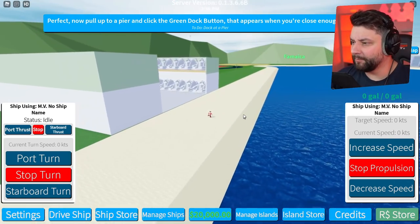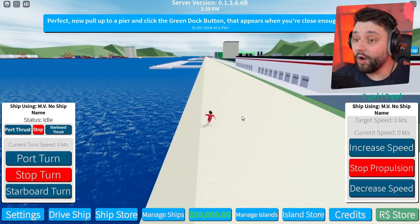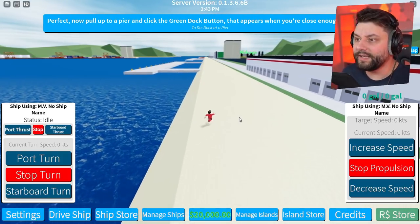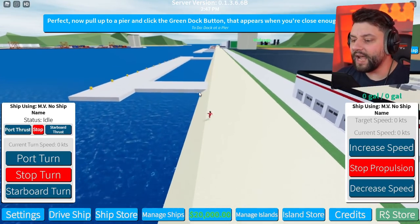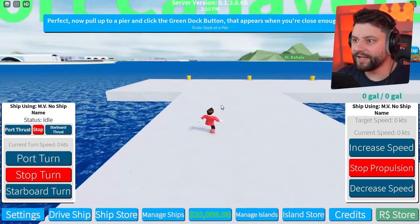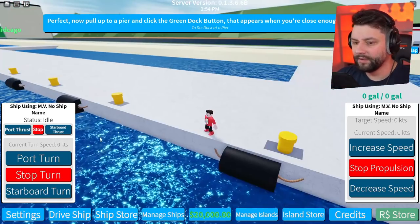I'm not sure what's gone down. I have no idea where I am right now. I don't even know if I was meant to spawn here, to be honest with you. But that appears when you're close enough. Now I'm going to assume this is a pier, but at the same time I have no idea where my ship actually is. Guys, where have they put your boy's ship right now?